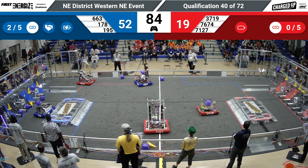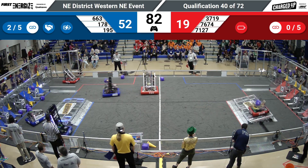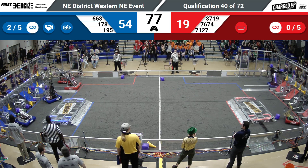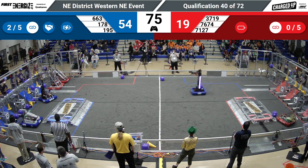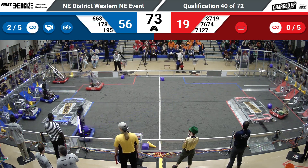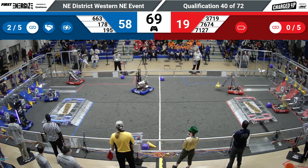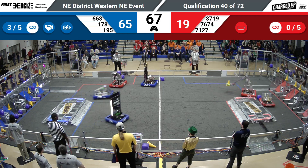We've got a tussle going on center field. Stem Whalers have a cube in their possession and they are going to try to dump it into the Red Alliance hybrid node. 195 grabbing a cube and heading for the Blue Alliance side, placing it into that middle row with that spinny wrist of theirs.